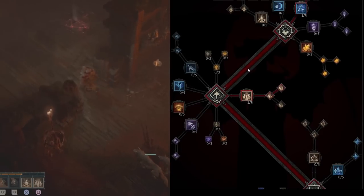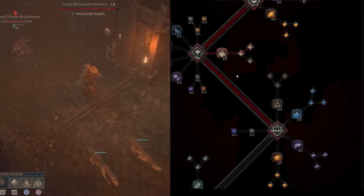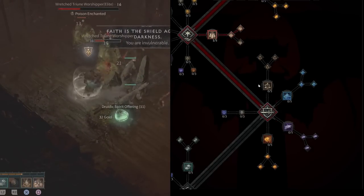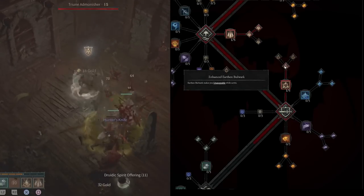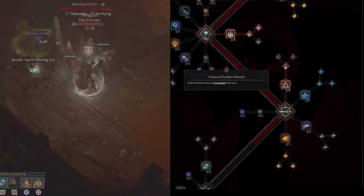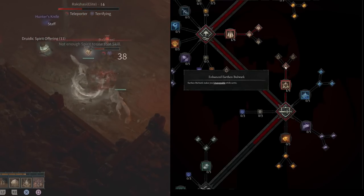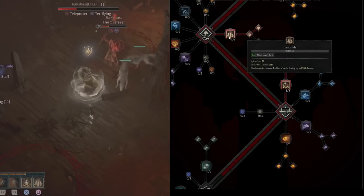When it comes to your next skill points, it can be tempting to put them into Wild Impulses, which makes your core skills deal more damage at the cost of more Spirit. But you can get the same increased damage without the prerequisite by just putting them straight into Landslide. You can also put a point into Earthen Bulwark — upgrade it into Enhanced Earthen Bulwark, which makes you Unstoppable while active. This is very useful against bosses that can grab and crowd-control you. Continue putting points into Landslide as it's your primary damage-dealing ability.